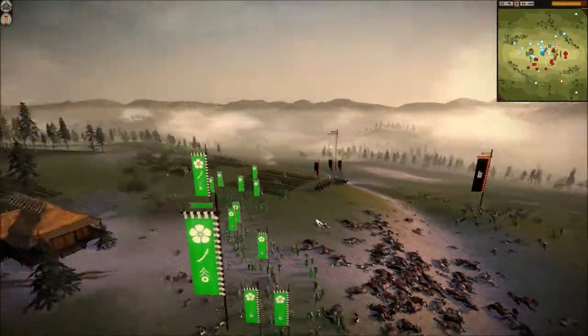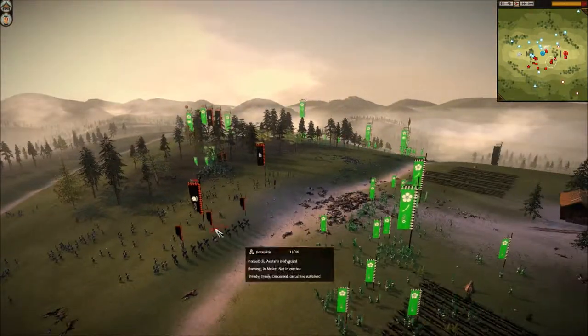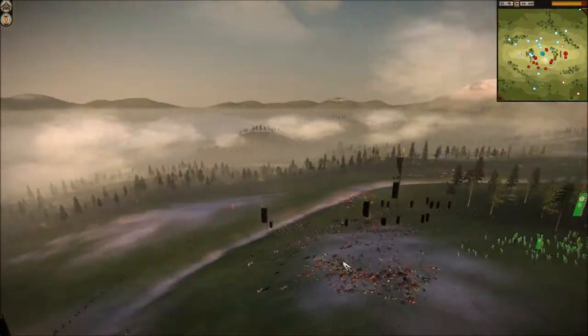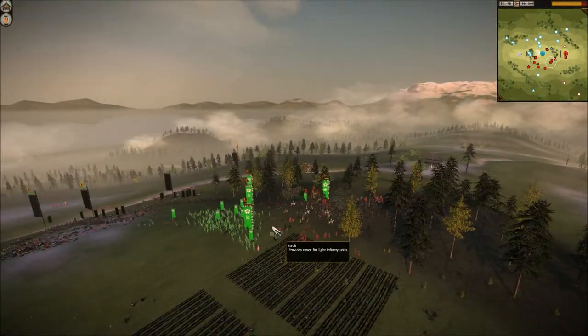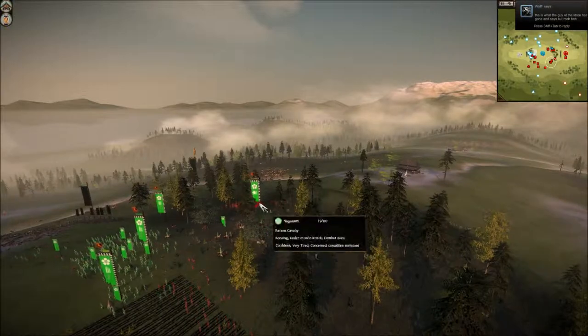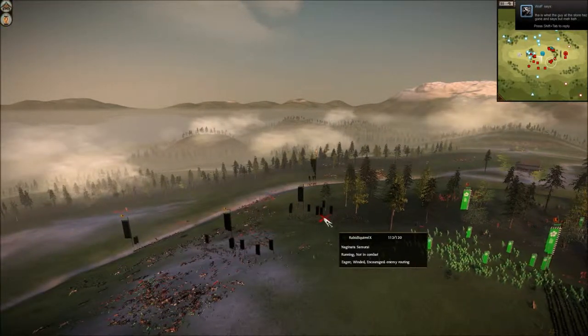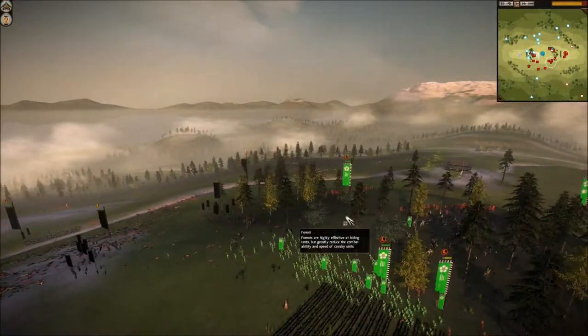As you can see I routed his army and took my Katana Samurai to outflank him. On this side I also routed Tri-Dutch — he had also lost his general to Raptor Swirl, which is why they routed so quickly. At this point my ally Raptor Swirl disconnected from the game.